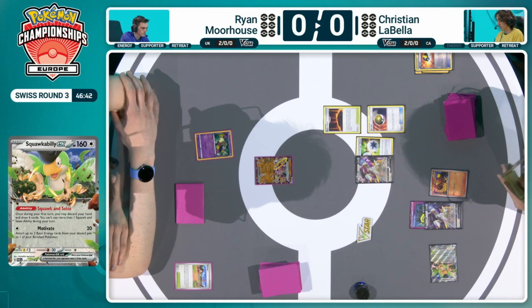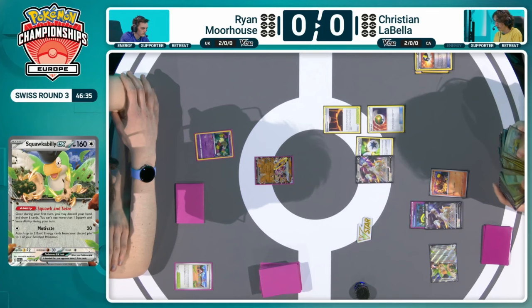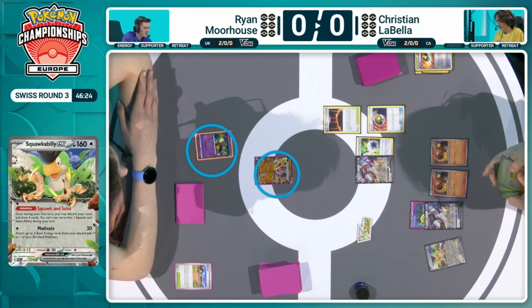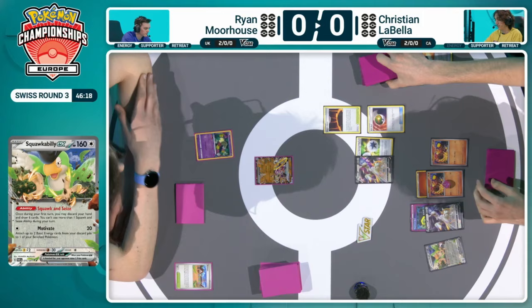As much as you don't want to, you kind of have to attach energy, right? Ultimately your deck is reliant on getting as many energy on the field as possible, and you kind of have to just accept that the Hoopa is there. It is a threat you're aware of — you'll deal with it when the time comes. What is placed in your favor right now is that Ryan's setup here — a Comfey and a Hoopa — and that Lost Zone is looking pretty empty right now. So it is not a great start for Ryan at all, but that means you feel a little bit safer with this setup, knowing that it's unlikely that Hoopa is going to be able to sneak a knockout on you.